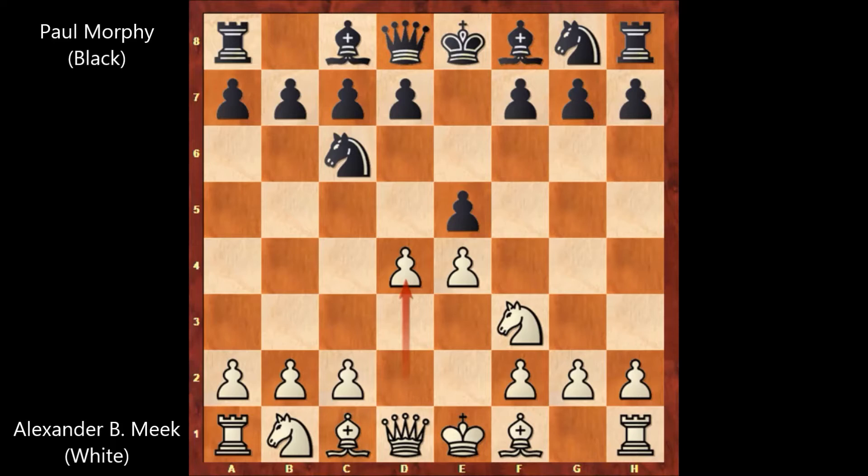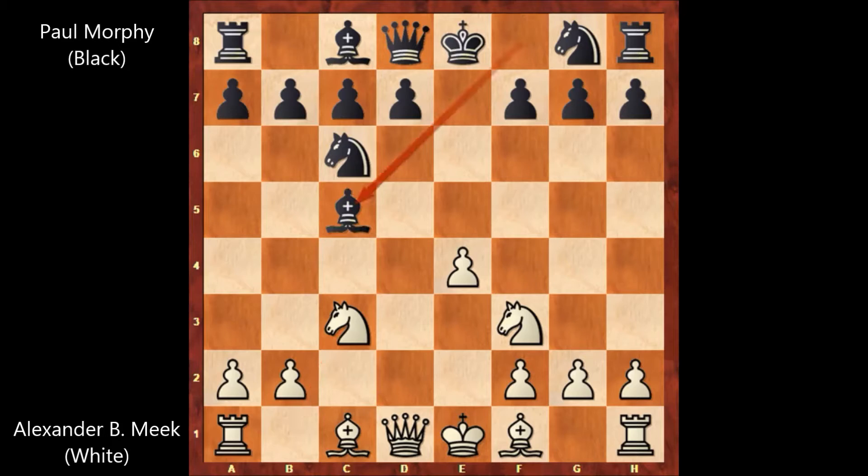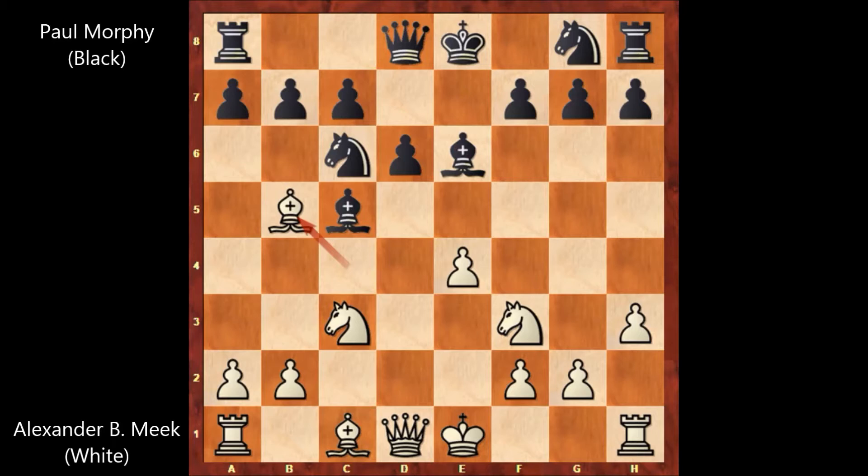Paul Morphy captures the pawn, c3, sacrificing the c pawn for developing the knight. D takes on c3, knight takes on c3, bishop to c5, bishop to c4, d6, h3, bishop to e6 by Paul Morphy, attacking the bishop. Bishop to b5, pinning the knight. Knight from g to e7, knight to g5, and after this move Paul Morphy castled.